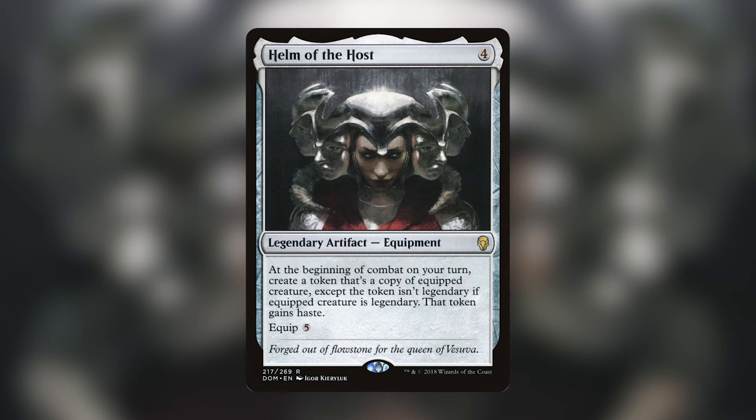My favorite artifact is Helm of the Host — a legendary artifact equipment for four that equips for five. At the beginning of combat on your turn, create a token that's a copy of the equipped creature except the token isn't legendary, and if the creature is legendary that token gains haste. I've never actually cast Helm of the Host, but I put it in decks and I've thought a lot about which legendary creature or commander you could break with it attached — and the answer is so many.